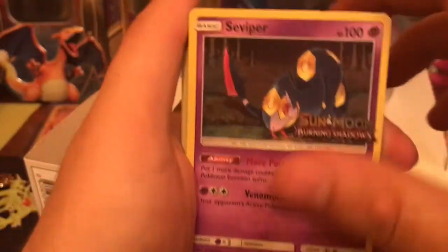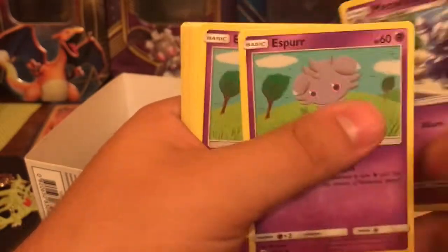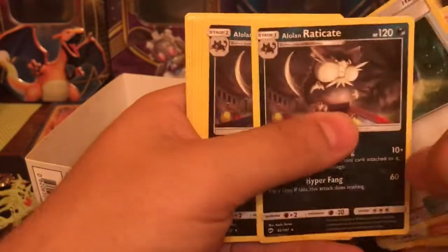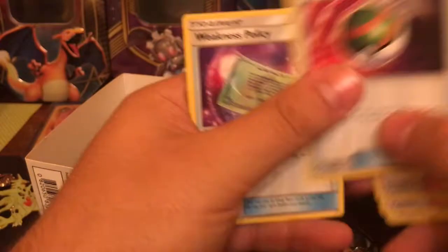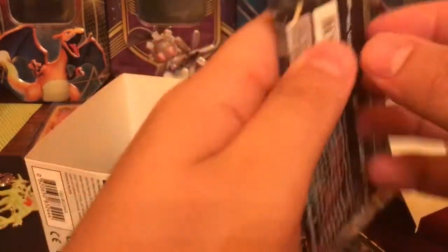I'm going to hold on to that code card. We have Seviper, Meowstic, Meowstic, Espurr, Espurr, Toxicle, Toxicle, Krogon, Krogon, Lily, Kukui, Great Ball, and Raticate, Raticate, Raticate, Raticate, Raticate, Raticate.